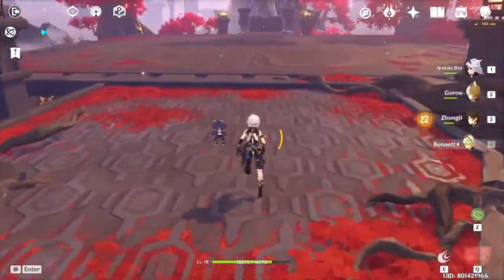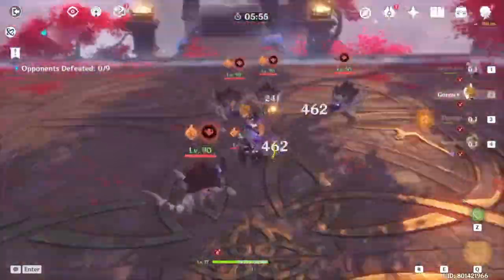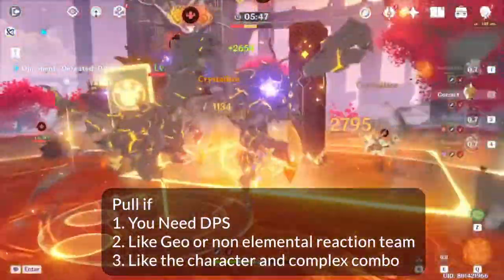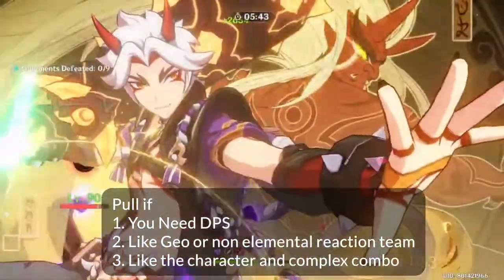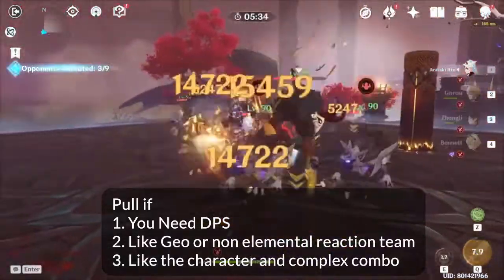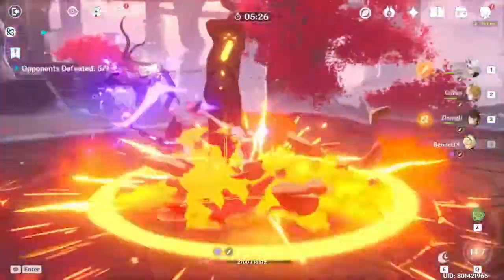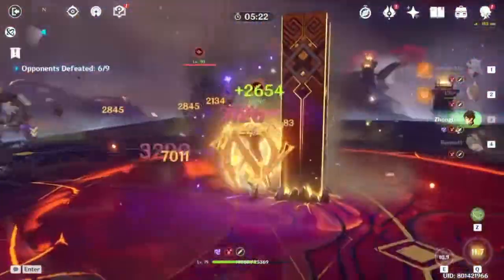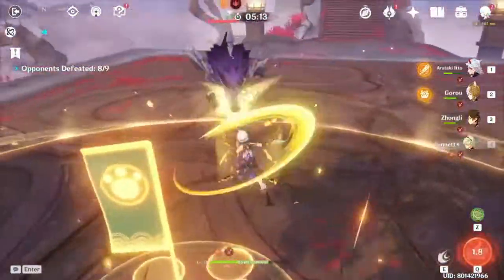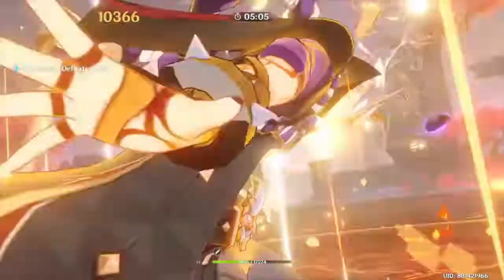Another con is that charge attacks sometimes give the wrong auto-target and can miss. Itto also struggles with fast-moving enemies like Geovishap and Spiral Abyss beasts, and has a hard time with shielded enemies like Abyss Herald or Lector. For should-you-pull reasons: pull if you need a DPS, if you enjoy non-elemental reaction playstyles like Geo or Mono Anemo, if you like the character, or if you enjoy complex combos similar to Eula.